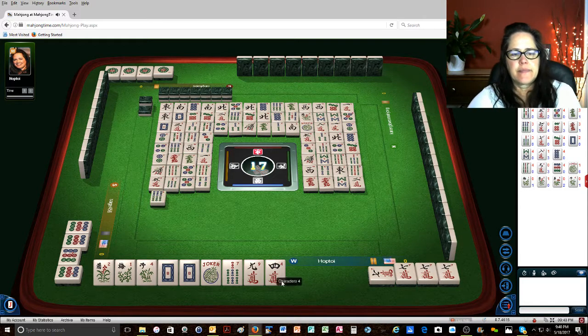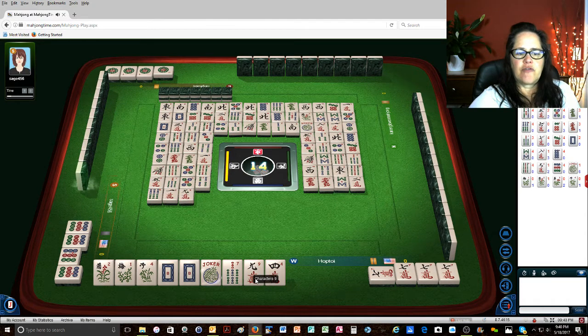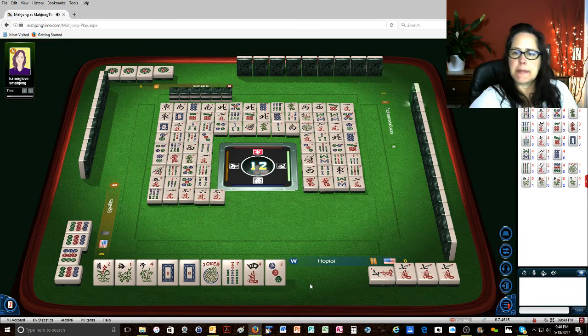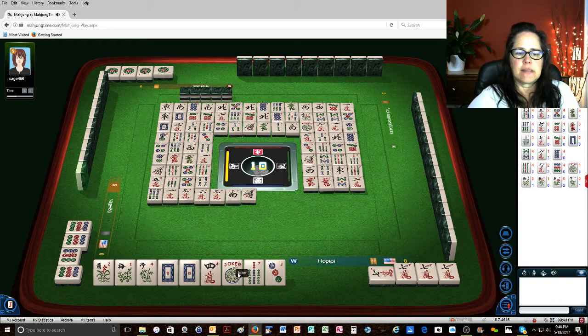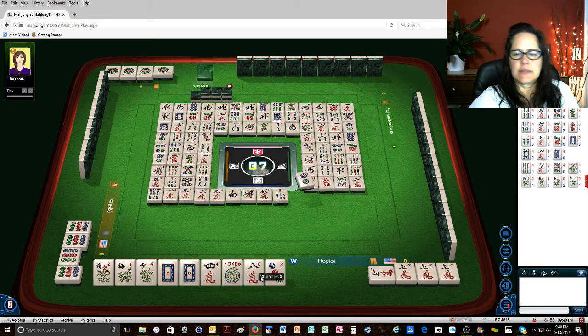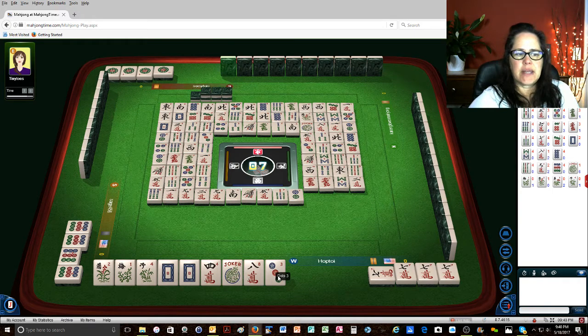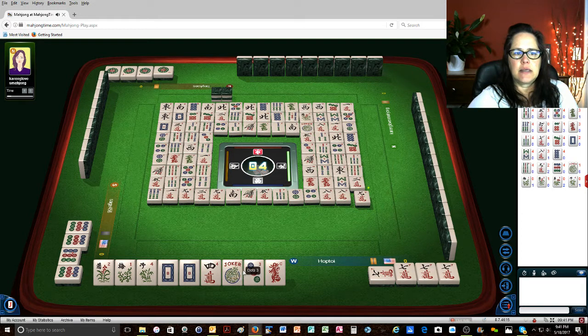That's a save tile. 6 bamboos. 1 character. We have 3-4 more draws and I have 4 tiles to discard, so defense. 2 characters. 9 characters. There's 2-3 dots out. South wind. There's no 4-cracks out, so I'm going to hold that. 1 bamboo. So these 3 will go. 5 characters. 7 bamboos. 2 dots. The 3-dot — I guess we'll go next. 4 dots. There's only 2 out though. 8 characters — nobody wanted it. So that's what we'll throw. 8 characters. 9 characters. 9 characters. We only have 1 more pick.